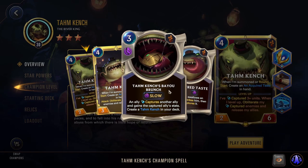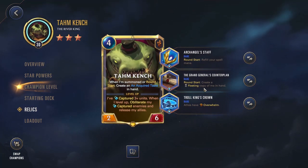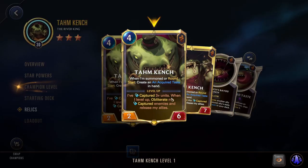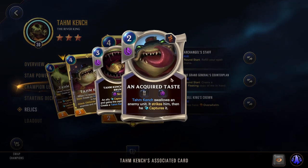His champion spell is Bayou Brunch, which lets you capture one of your own units, getting all of its stats, and then again creates a copy of it in hand. Because this is his champion spell, we're going with the Relic of Counterplan — this is going to be creating a fleeting copy of Tom Kench in hand while he's on board, which will then turn into his champion spell. So we're going to be getting one of these Bayou Brunches every single round, in addition to the Acquired Taste.